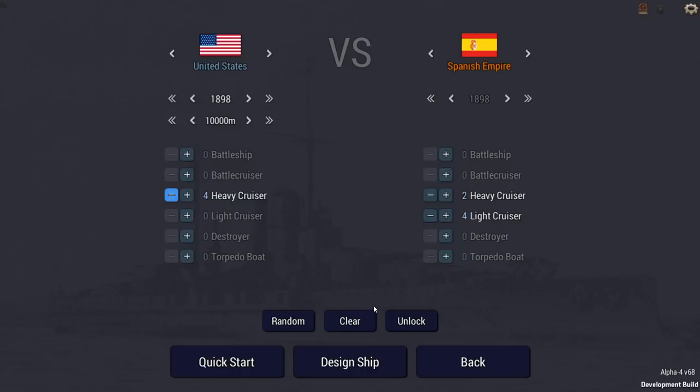Welcome back everybody - it's time for some more Ultimate Admiral Dreadnoughts, and today we're going to be talking about one of the most significant naval battles in modern history. This is the Battle of Manila Bay, fought May 1st, 1898. It was the first major engagement of the Spanish-American War, and it was significant because it reshaped world power - it put an end to Spanish colonial rule in the Philippines and began American colonial influence in the Pacific.